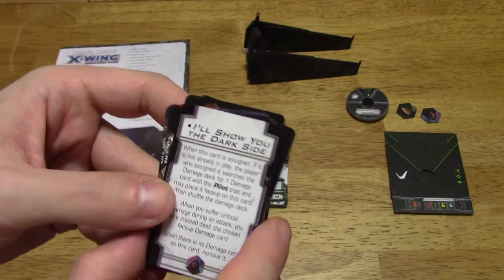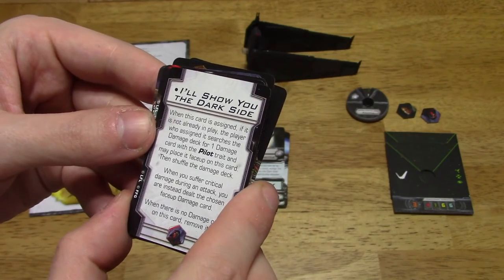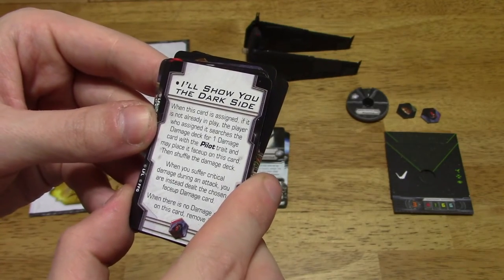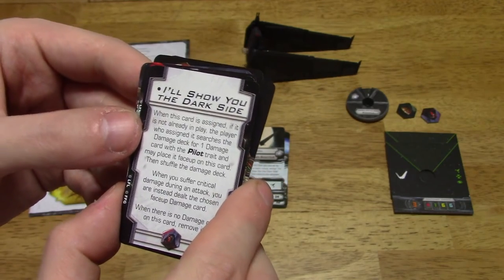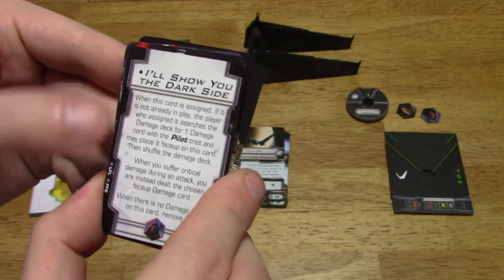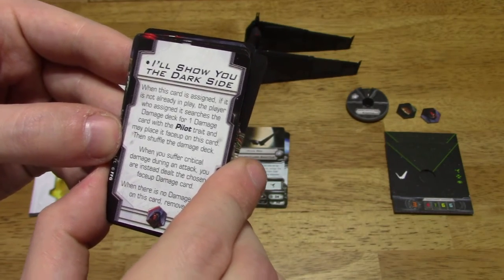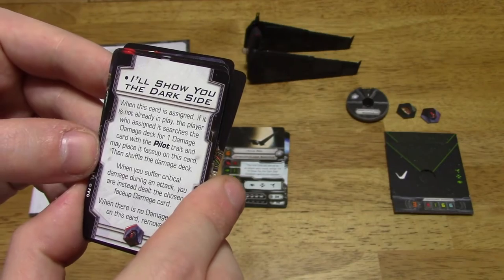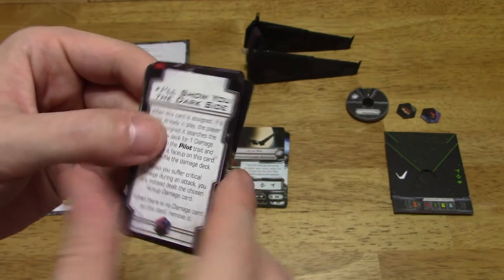The Dark Side condition card: when this card is assigned, if it is not already in play, the player who assigned it searches the damage deck for one damage card with the pilot trait and places it face up on this card. Then shuffle the damage deck. When you suffer critical damage during an attack, you are instead dealt the chosen face-up damage card. When there is no damage card on this card, remove it.